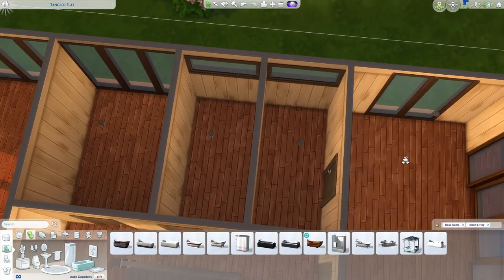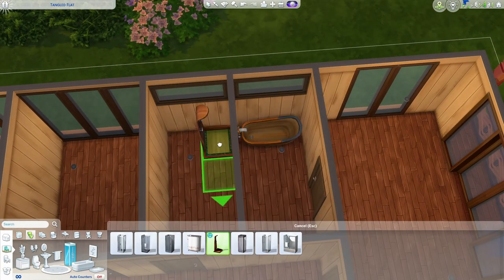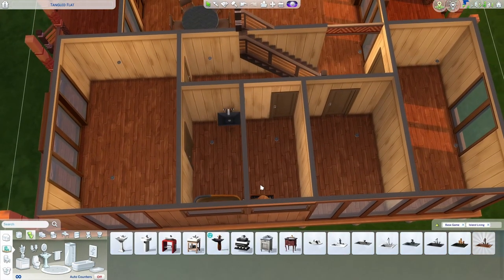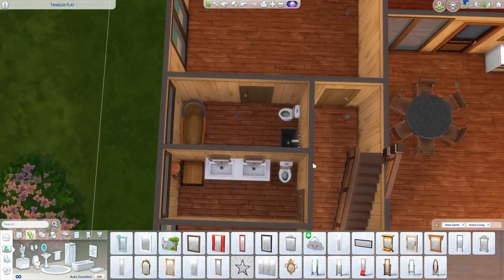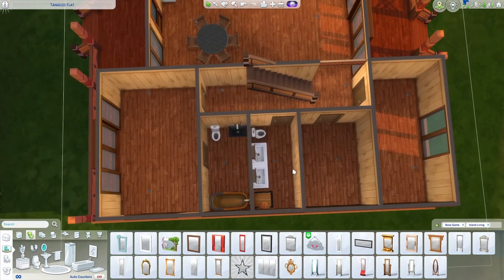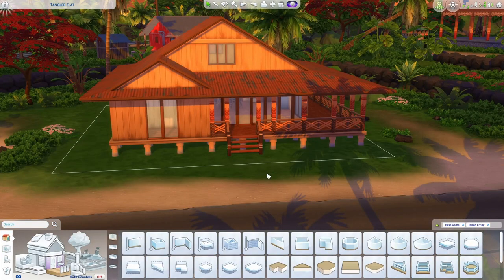For the bathrooms — we do have some Island Living stuff which is really nice. There's a beautiful little bathtub, a shower, and a sink. I have the family bathroom and master bath arranged with those fixtures. If anything is slightly different between this recording and the gallery upload, I apologize — I've had to re-record this and didn't have much time. I think that's about all I have to do inside.